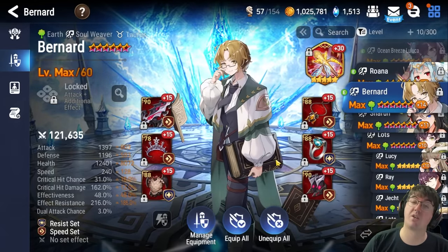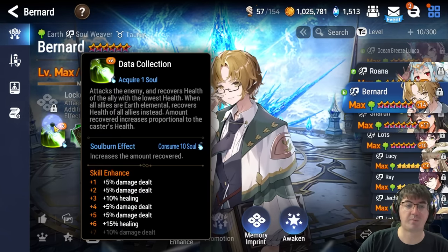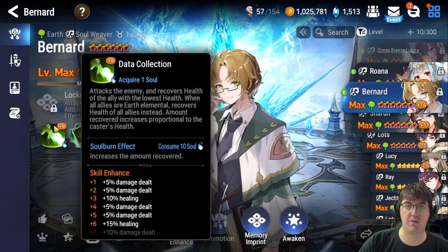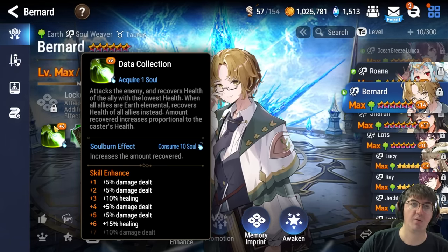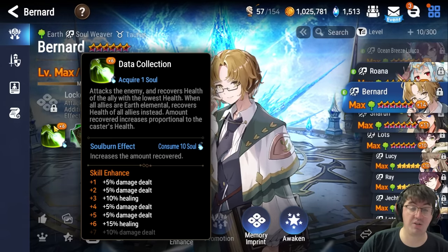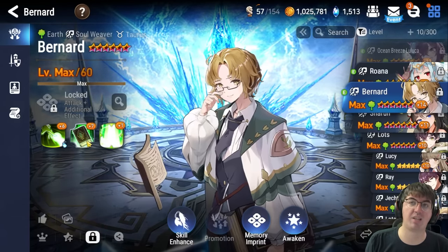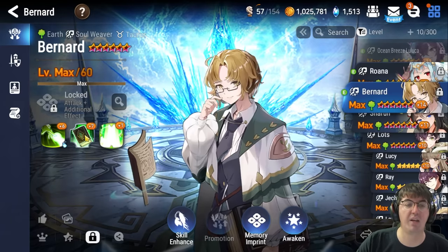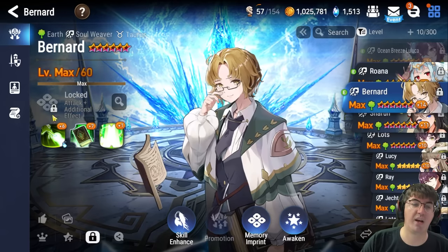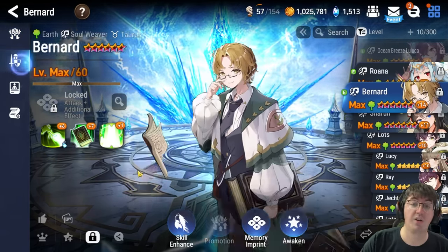Bernard is a three-star and yes, he is brand new, but he has been amazing. His S1 Data Collection has an AOE heal, which lets me basically forego Bloodstone on a ranger to help supplement healing alongside the lifesteal on Wukong. His S2 pumped to plus 6 only costs stigma, so there's no reason not to get it to that level. If you're going to play Ray instead, you'll probably need to run Bloodstone somewhere on the team to supplement his more lackluster healing.